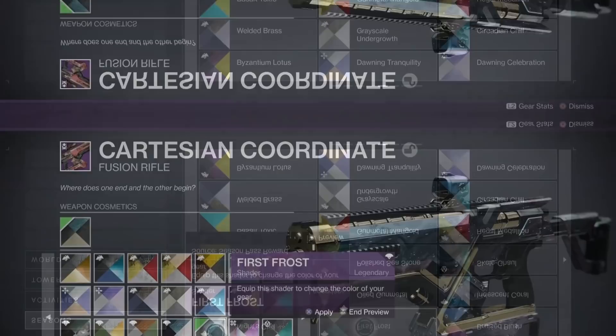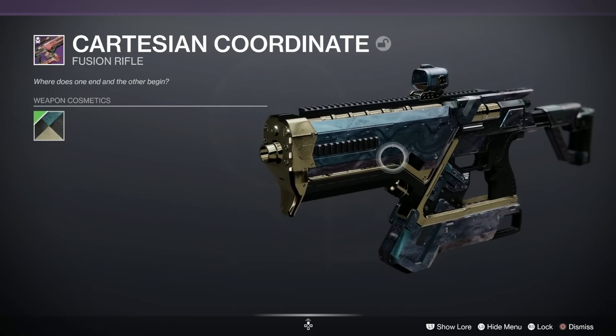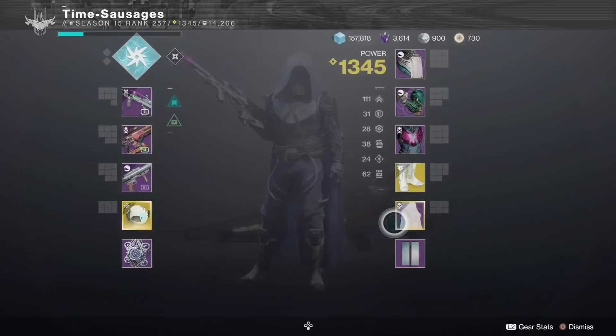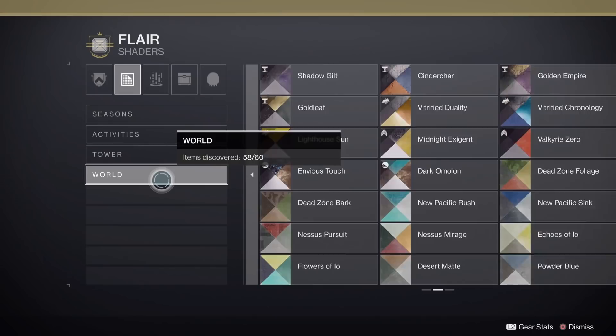Next is First Frost, which came in Season of the Undying as a season pass reward. What you get is a slightly twinkly little stars look — like a star field. It doesn't move as well as Seven Sisters but it does twinkle, and it works reasonably well on metallic stuff. Stick it on any kind of material, though, and you get no star field — just a plain black look.